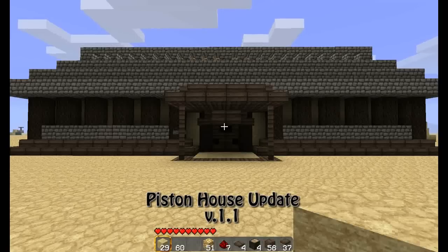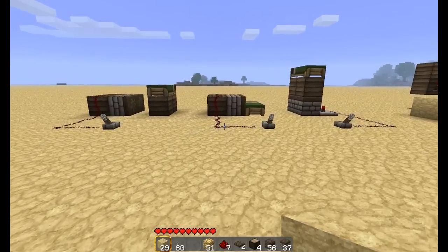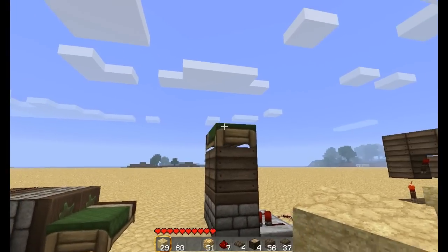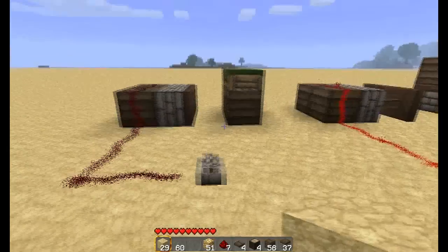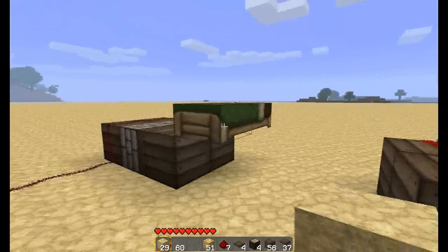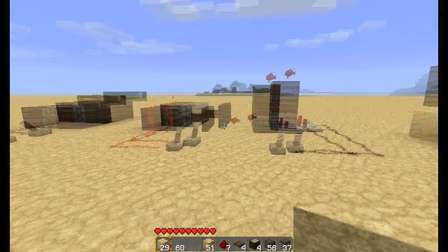Hey guys, MC Crawl here. This is just an update on my piston house. Someone requested a feature for the bedroom, however beds cannot be moved by pistons. To show an example: pushing the block up from below breaks the bed, and pushing it to the side also breaks it. However, you can pull the blocks out from underneath and the bed will stay there, so we cannot really change the position of the bed.